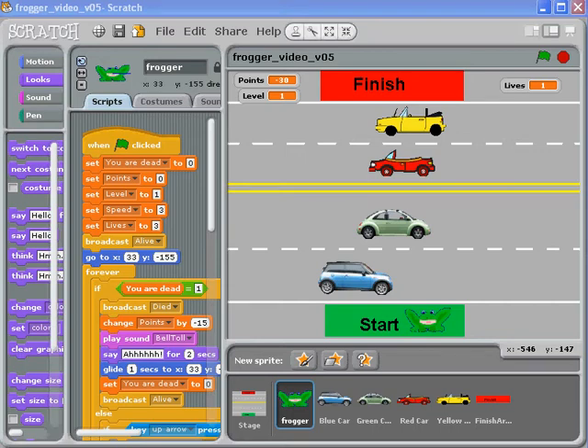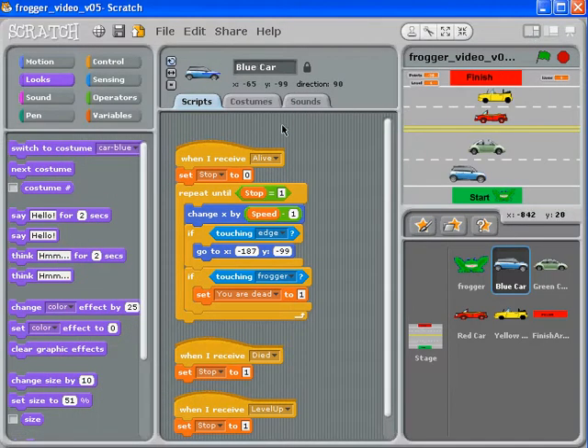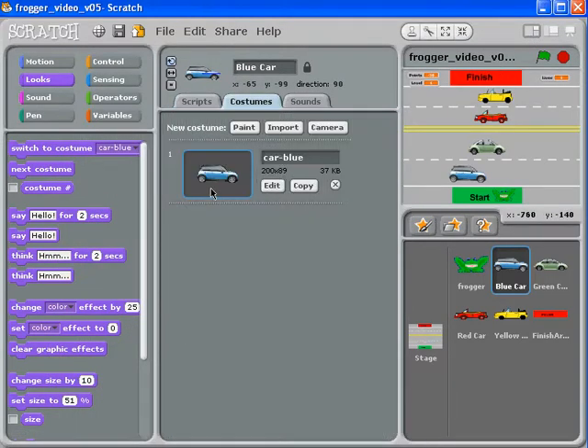Okay, on to happier topics — we need to simulate more vehicles driving on this road. I'm getting kind of bored of looking at a blue car in this lane, a green car in this lane, a red car in that lane, and a yellow car in that lane. So let's think about how we can make it a little bit more interesting. Here's my blue car.